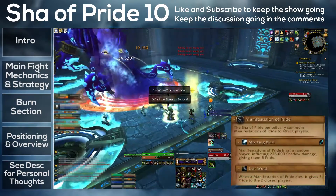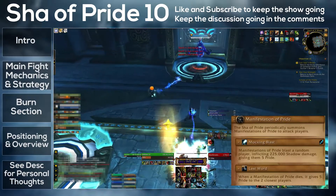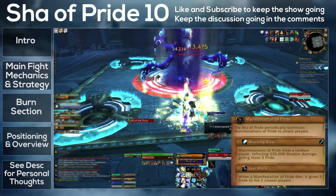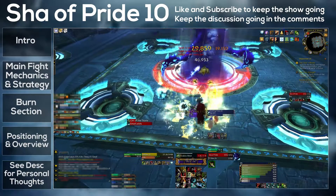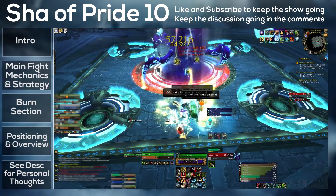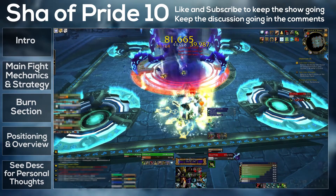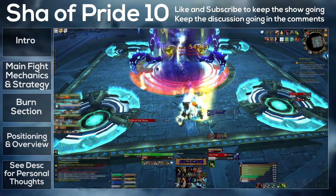The next add is called a Manifestation of Pride. These will come every 60 seconds, and they spawn from a little chamber at the back of the room. They do Mocking Blast, which is an interruptible nuke that gives five pride to the target, and another ability called Last Word, which gives five pride to the two nearest players when it dies. It can be stunned, silenced, and interrupted. On ten-man it took us two hunters to deal with it. Many guides recommend tanking these, but we just found we didn't have to — we had four hunters and could use our three-second stun to completely negate these adds. If you have any stuns in your raid, I'd highly recommend doing that.